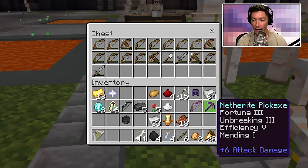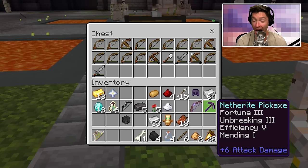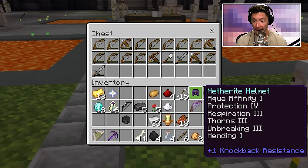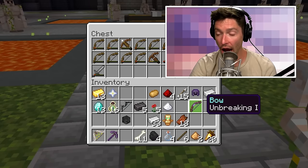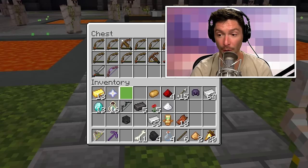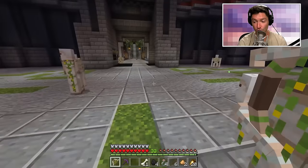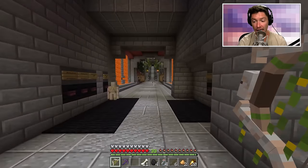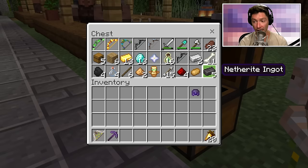You get a chest at the end — a prize! A netherite fortune three, unbreaking three, efficiency four or five, mending one — oh my gosh! And I got a wither bow, which was really hard for me to get, and another wither skeleton skull so I could make my own again. Oh my gosh, not even noticed — five netherite ingots! I love that completing it gives you a cool chest.